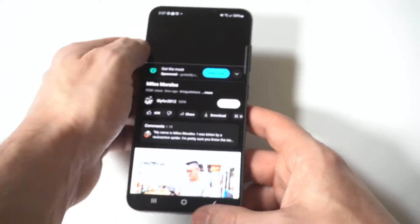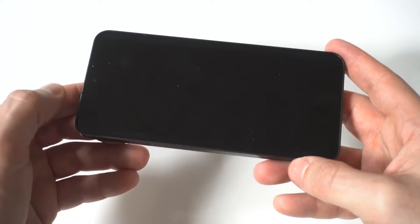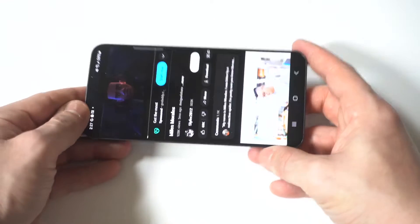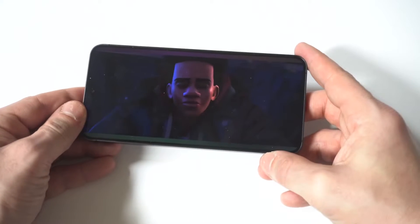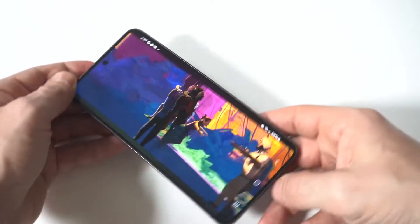Now when I go from portrait to landscape, it does flip the video and it works correctly. If you do want to lock it, you can always turn screen rotation off and lock the screen in portrait or landscape, whatever you're trying to do.